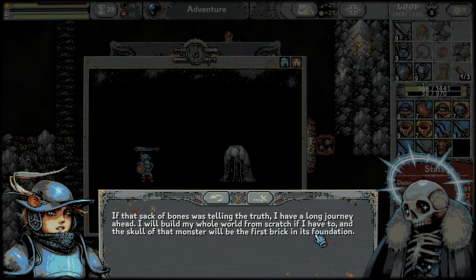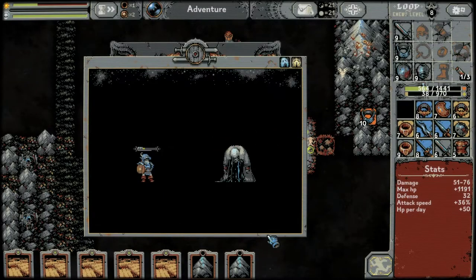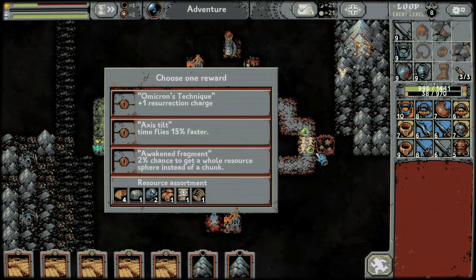More story dialogue: 'Spare me your wheezing and just die. That stack of bones is telling the truth. I have a long journey ahead — I'll build my whole world from scratch if I have to, and that skull of that monster will be the first brick in its foundation.' Choose one reward: time flies 15% faster, or two percent chance to get a whole resource. I feel like we take time flies 15% faster.